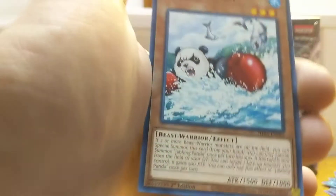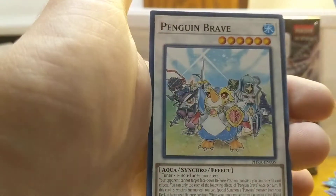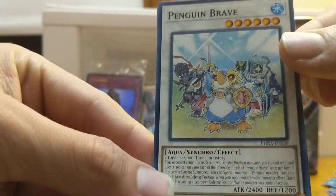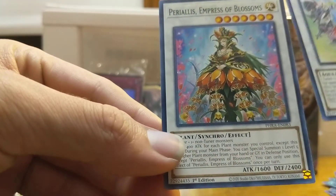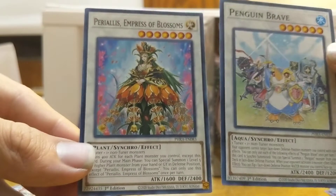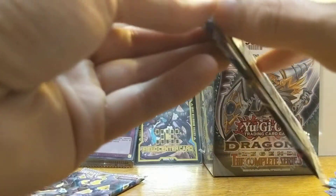Oh my god, Jabbing Panda! Dude, this guy is going ham. Oh, and Penguin Brave — what the heck, this is a cool card. I love that artwork. And we got two synchro cards. I haven't seen synchros in a really long time. It's really interesting — we're getting some synchros now in a sneak peek event.